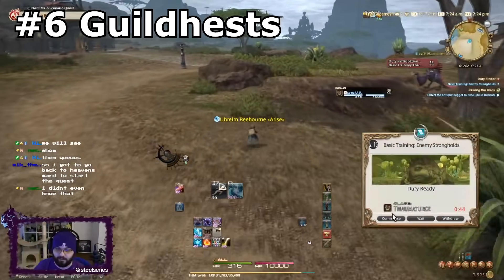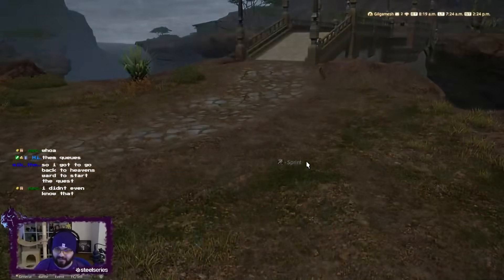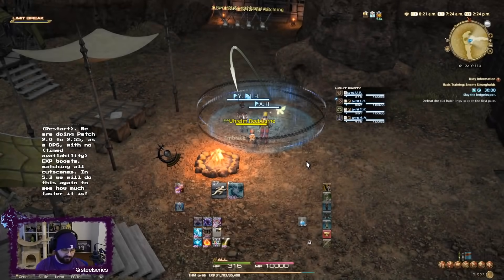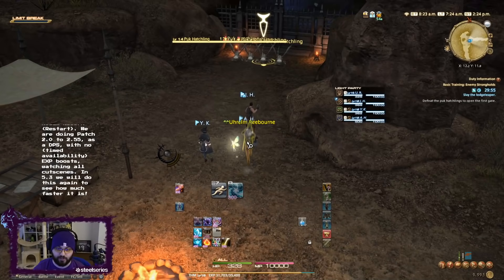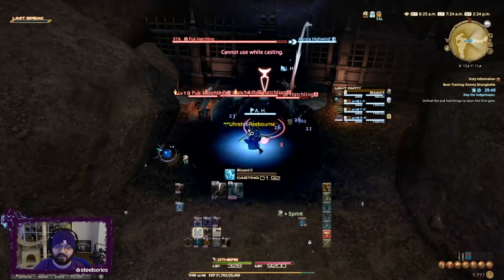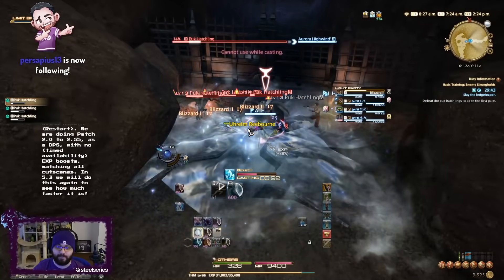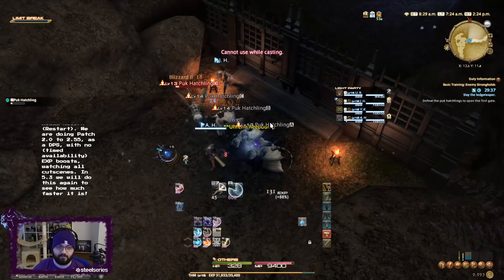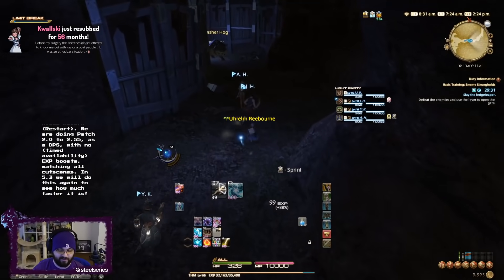Next up, we have Guild Hests. These are available after completing your first Leeve Quest unlock in your starting city and then a follow-up quest. This is tutorial-style party content that should be the first thing you get in the Duty Finder. It gives a little bit of enhanced rewards for the first time completing them on each job, but you probably won't do very many of these. The first few missions are useful because you don't need a lot of EXP at those levels. It does unlock a Guild Hest Roulette, but it's got so little value. It's another system completely abandoned after A Realm Reborn — 1 out of 10.